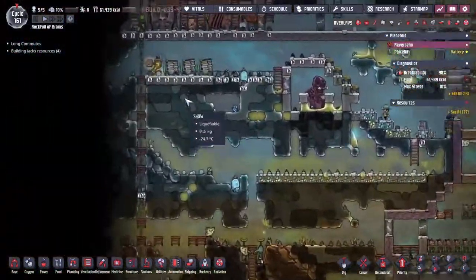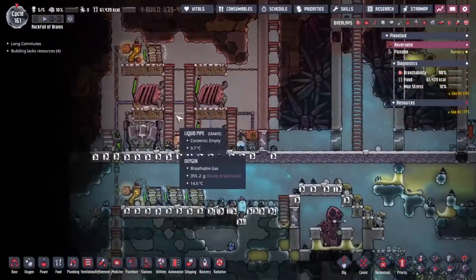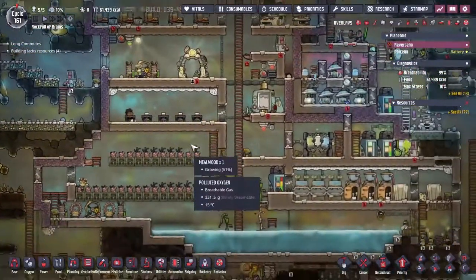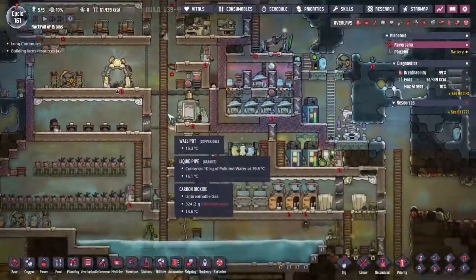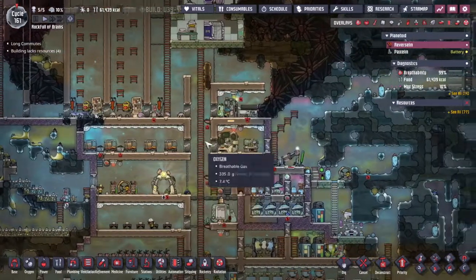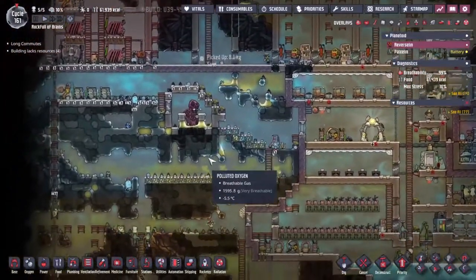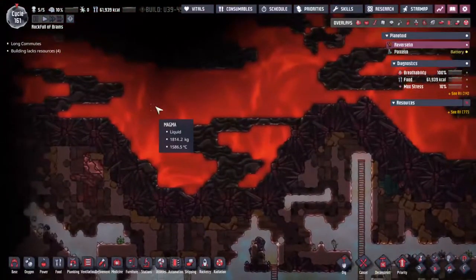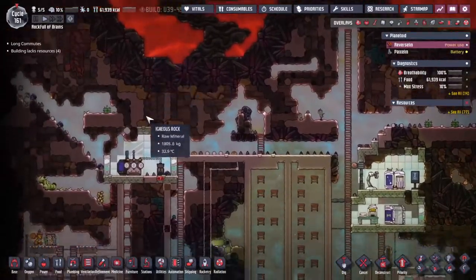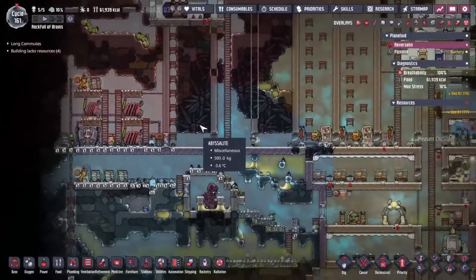With the addition of the power plant, we're getting to the point where this base is nice and self-sustaining — around 1.8 kilowatts of power on demand as needed. We've freed Franklin from her hamster-wheel toil so she can go around and do all the other jobs, increasing the efficiency of the base. We're getting very close to being able to get metals underway — we need steel to start dealing with the magma at the top, which will give us enough igneous rock to keep feeding the hatches for a long time.